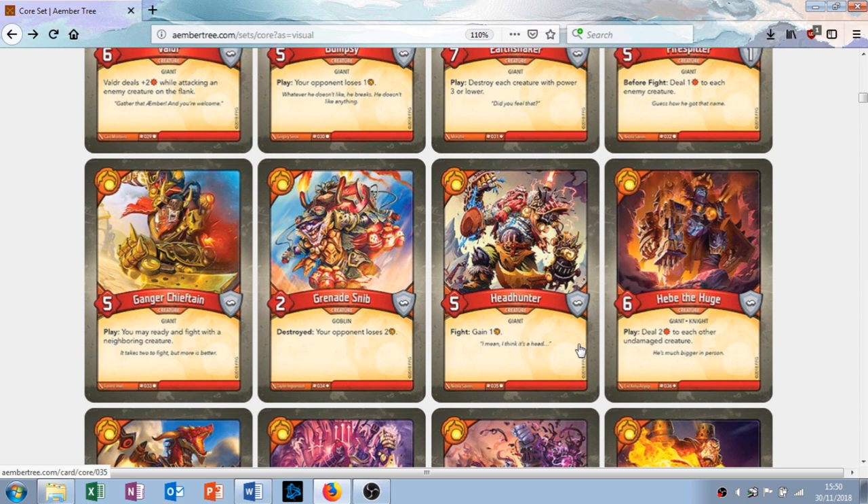Next is Hebe the Huge — six attack, a giant knight, which is kind of cool. He has the play ability: deal two damage to each other undamaged creature. So this really punishes creatures that haven't been in fights, which will probably be your opponent's creatures. Yours are going to be in fights all the time because that's what Brobnar wants to be doing. It can damage your own stuff, which is not good, but chances are he's going to damage a lot of your enemy's stuff. I like it.